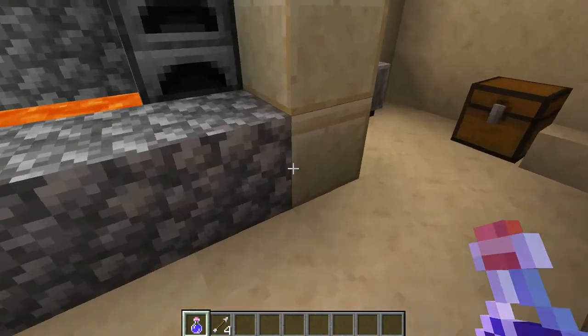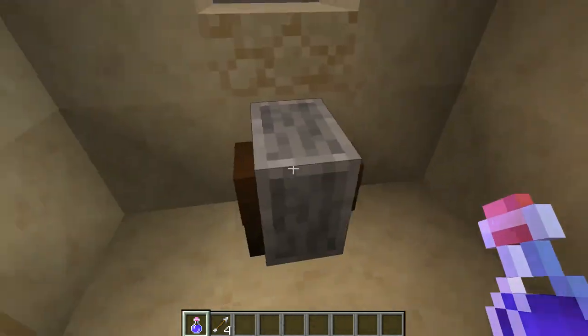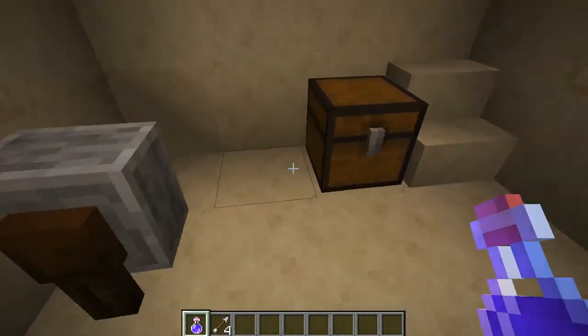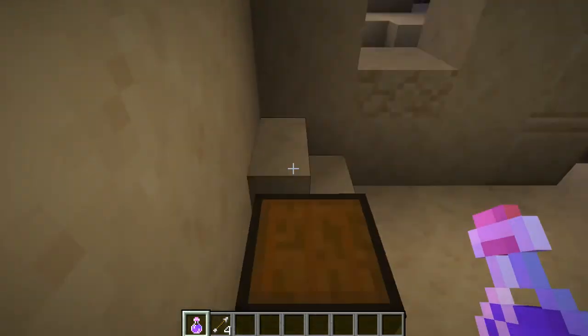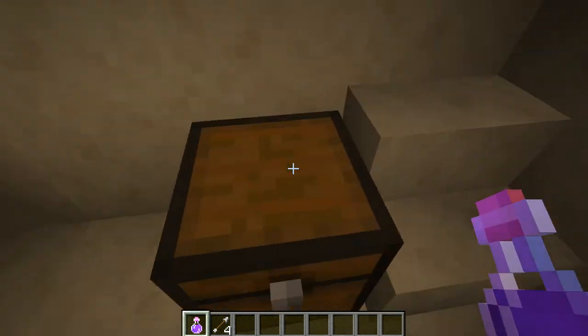Let's go over here. As you can see there is a blacksmith in the desert village. Now if we go in, there's no anvil — so don't expect to repair your weapons and armor — but there is a grindstone where you can repair and enchant. Also there is this chest. In this chest I got four iron, two bread, iron boots, a saddle, and diamond horse armor.